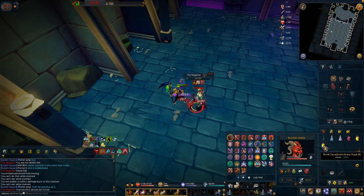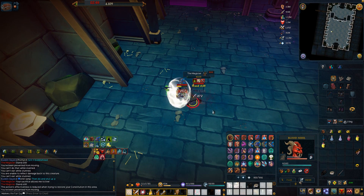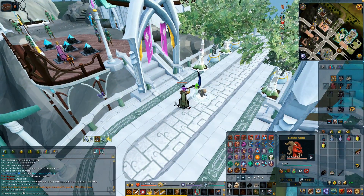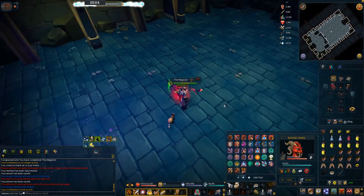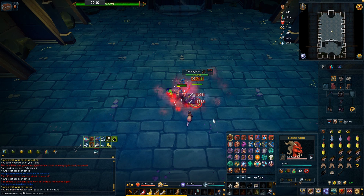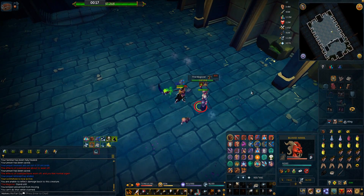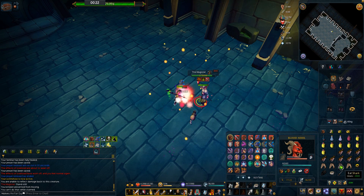Then it was time to actually learn the mechanics and practice the boss so I could show you guys what to do. Of course, there were a couple of deaths along the way. When it comes to actually doing the fight, there are a couple of things to keep in consideration. He has a couple of special abilities — one of them is the stand-still ability where he'll stun you and jump away. If you're using melee, you can easily barge towards him after using Freedom, and that will get you back in the fight nice and easy.